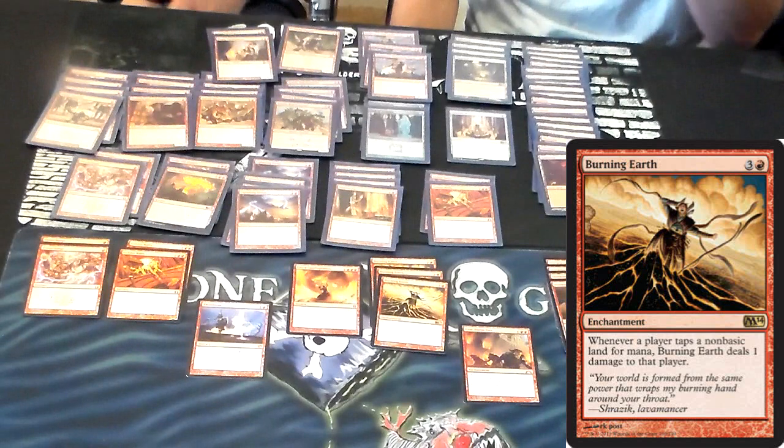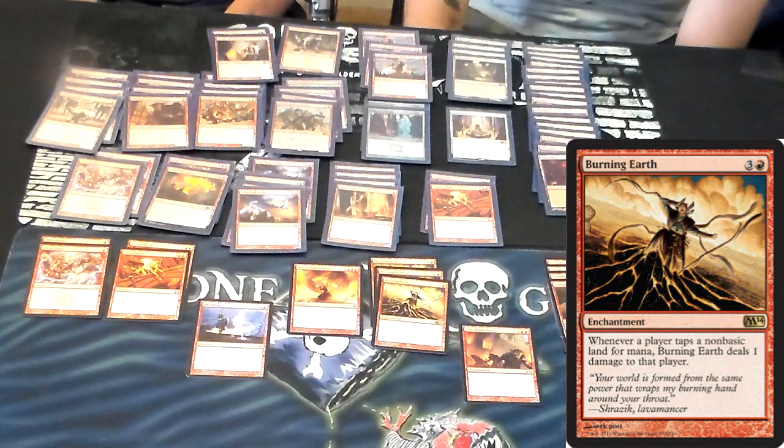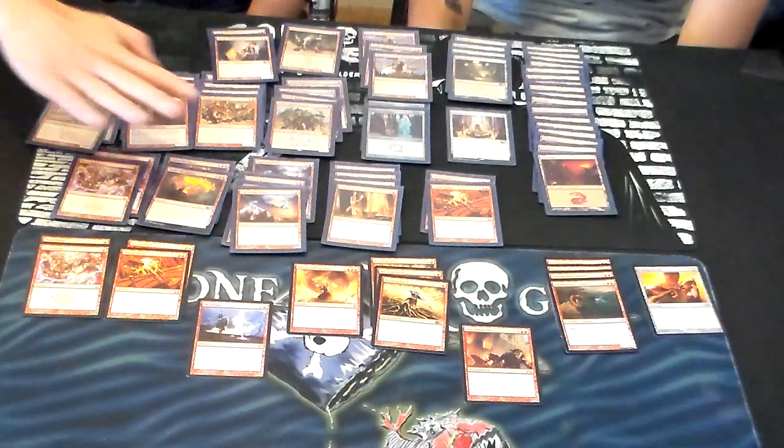Burning Earth — what I really saw it shine was last Standard rotation when the mana base was incredibly greedy; very few basic lands were being played during the Theros/Innistrad blocks. Then we saw Burning Earth go away as mana bases shifted to Devotion-based decks. But now we're back to a time where mana bases are extremely greedy — even in Mono Black with Urborg, Tomb of Yawgmoth, and if they're in black-green they're running four Overgrown Tombs and four Temple of Malady. Burning Earth is good to come in when it's going to hit 20 of their lands. It definitely has merit in the sideboard.